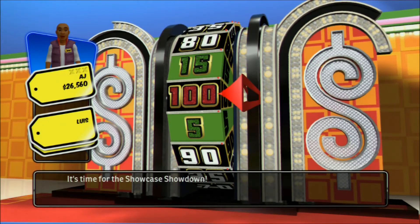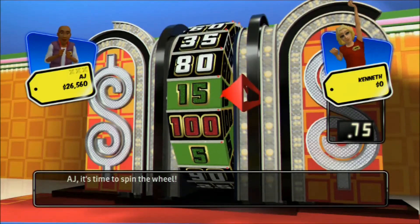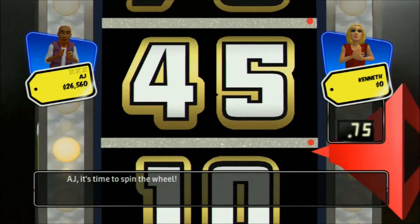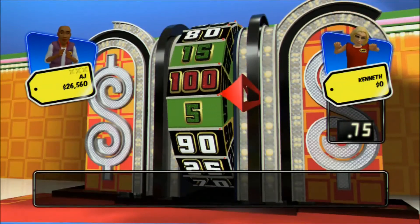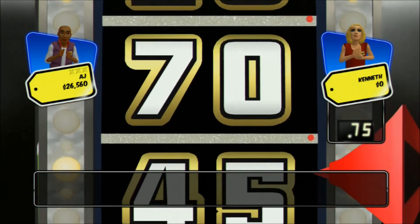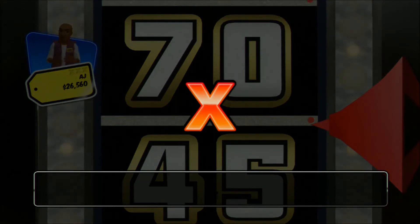It's time for the Showcase Showdown. The other two contestants have already spun the wheel. Now let's see the score to beat. It's time to spin the wheel. 10. Take your second spin. 55. Your total is less than the leader. Sorry, better luck next time. This is your first strike — don't worry, you still have two to go.